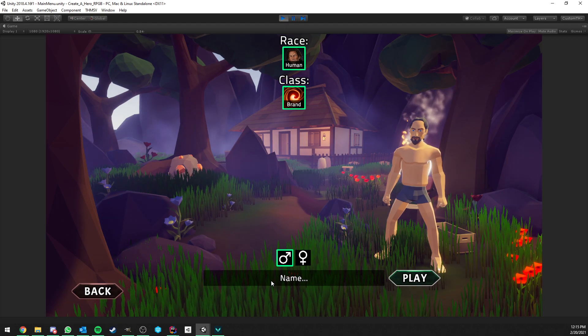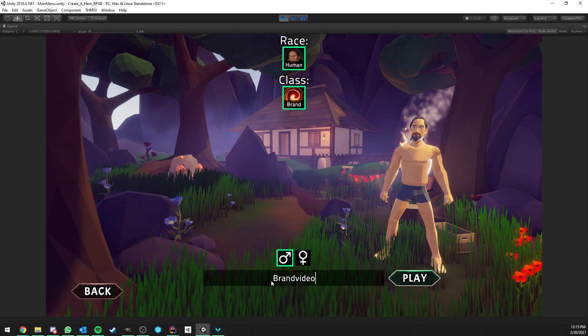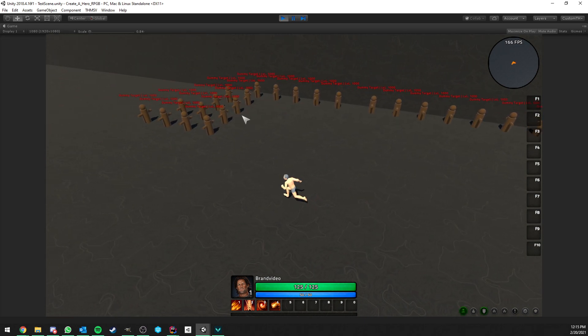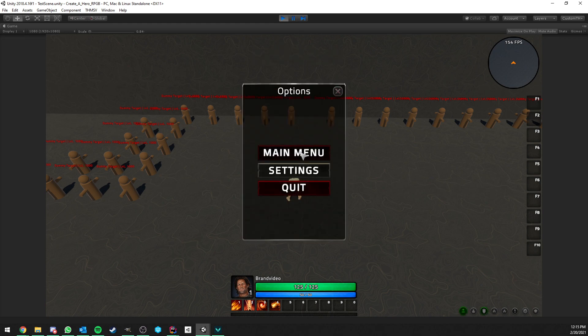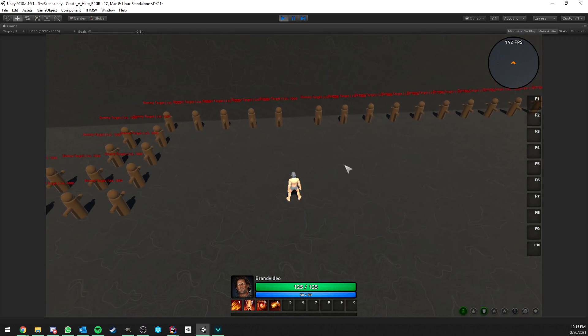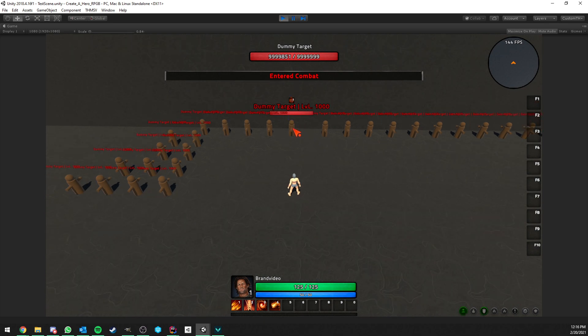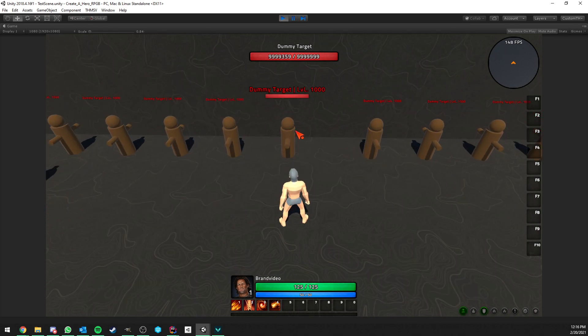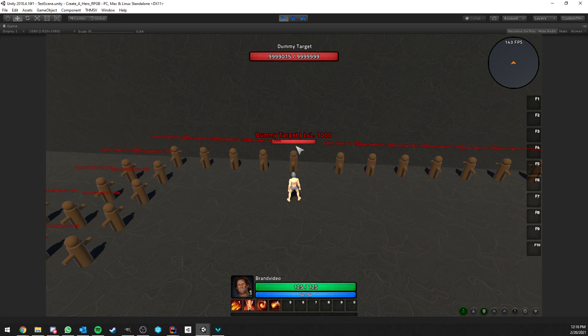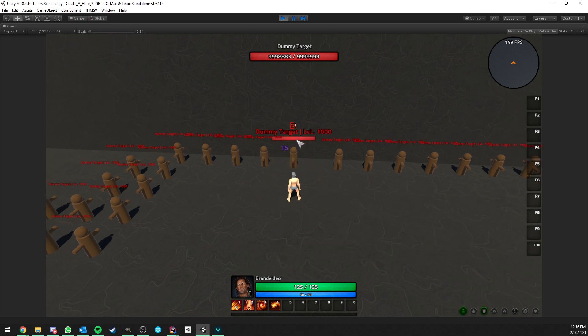We select Human and the Brand class and enter the game. I've set up a bunch of dummy targets — some alone and some clustered together to test things. The first ability is a projectile — no target needed. It hits an enemy and applies the Blaze DoT: first 100 instant damage, then Blaze starts stacking. If we fire again while Blaze is active, the stun is applied. Blaze can stack up to three times, and once it's active the stun triggers on the next hit.